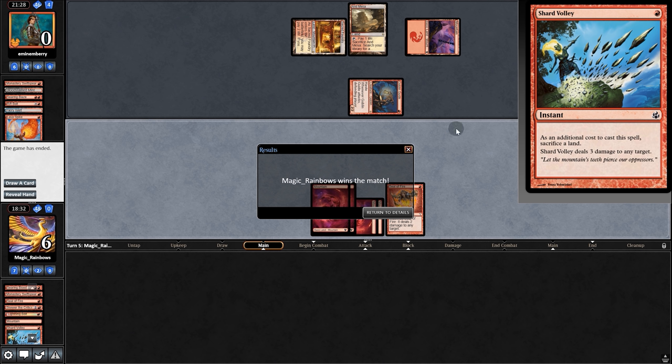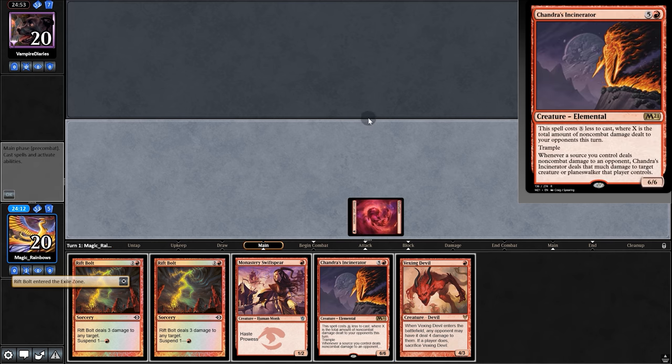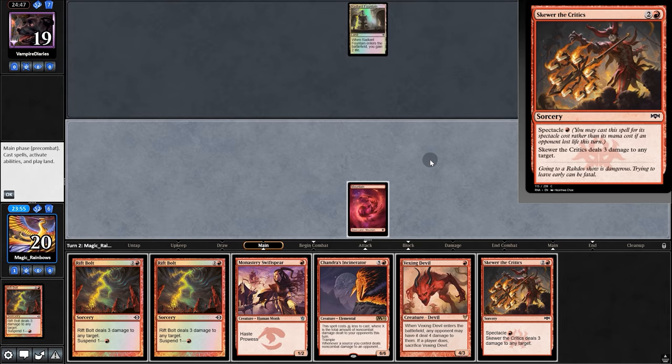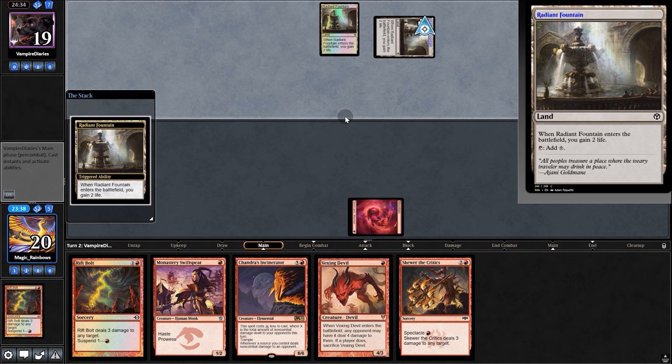Isn't it nice to kick things off by beating a $700 deck? Now it's on to the next spanking. Opening hand is certainly dummy thick — we'll keep. Suspend Rift Bolt. We just need one more land. It looks like we're up against a Titan deck — hit for three, no second land. Still, suspend another Rift Bolt and pass back.